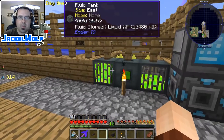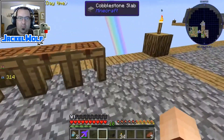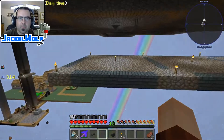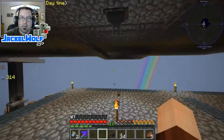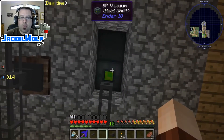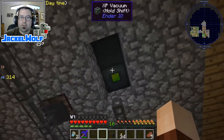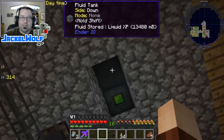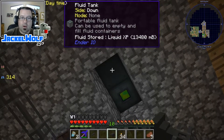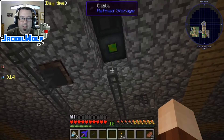Our next step is to get this experience into our crafting station, so we'll head down below using the jetpack. Up above is our XP vacuum, which sucks up all the XP from the animals when they get put into the grinder. Right next to it is the fluid tank, and we're going to take this importer and shift-click to make sure we don't open up that fluid tank.